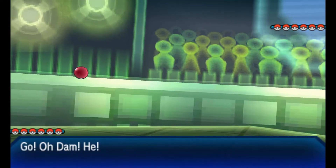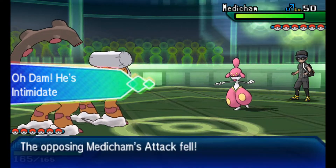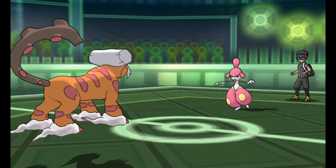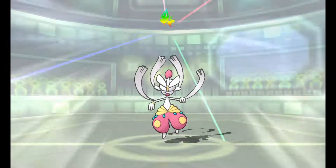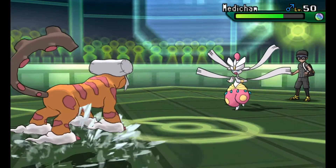Sure enough he leads with Mega Medicham. I'm going to lead with Landorus, and the reason I didn't go with Excadrill is because when you have Pokemon like Mega Medicham or Mega Lopunny, you don't want to lead with your suicide lead — especially if it's holding a Sash — because they're going to Fake Out turn one, netting them the free turn, unless you have a Pokemon with Shield Dust or Inner Focus.